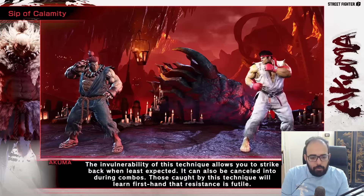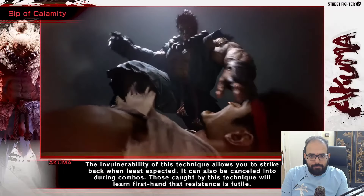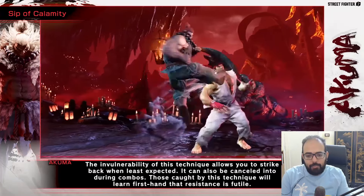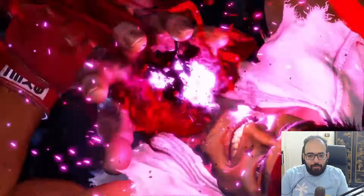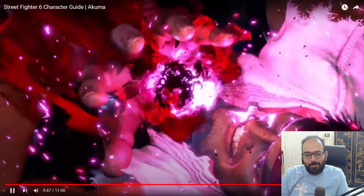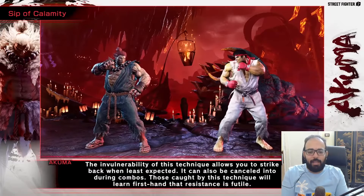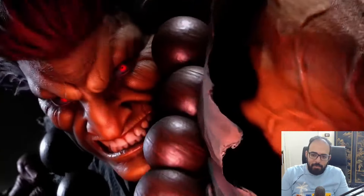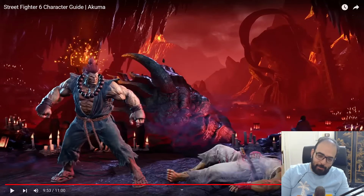Sip of Calamity — that's his Level 3. It knocks down the opponent and the invulnerability could allow you to strike back when least expected. So all three of his supers are solid and you can obviously combo into them. Oh my god, the critical art is so much cooler — it's more cinematic. It looks really cool when they're resisting, kind of like Luke's critical art. He goes for a Rasengan and you just explode.